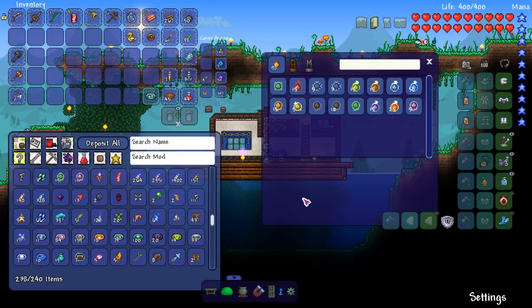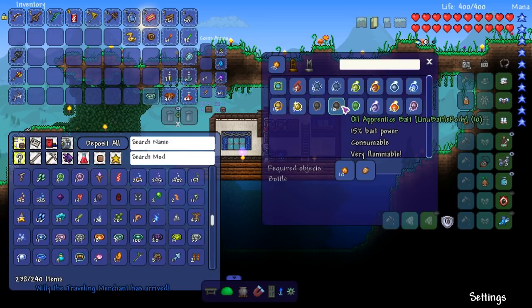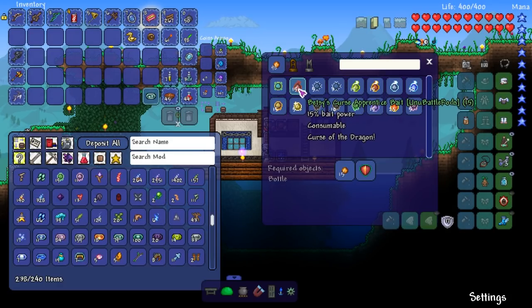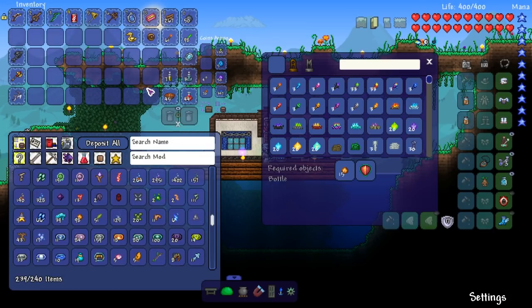Apprentice bait - hold up, there's a lot of stuff! I can make all this stuff now, can't I? I got the master bait thing the other day - very flammable, turns enemies into coins. So these baits are pretty much like buffs to your rod in a way, so we'll look into them more.